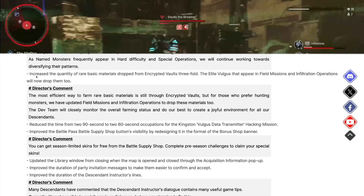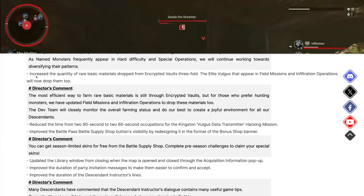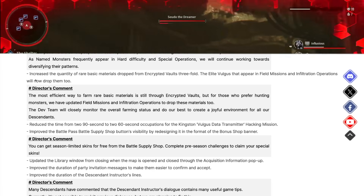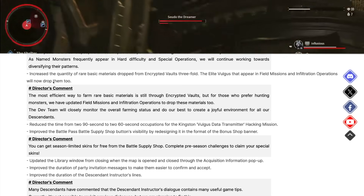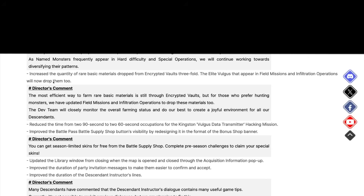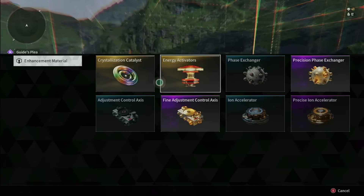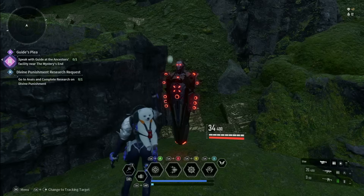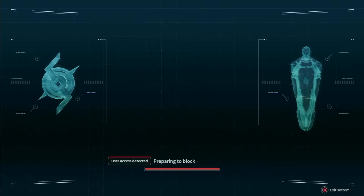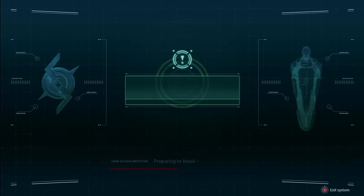Next bullet point: they increased the quantity of rare basic materials dropped from encrypted vaults three-fold. The elite vulgus that appear in field missions and infiltration operations will now drop them too. Those encrypted vaults, although they're annoying, are absolutely vital to your progression. Crystallization catalysts and energy activators are two of the most important things in the game for power leveling your descendants — they're extremely grindy — and for them to buff those three-fold is absolutely amazing.